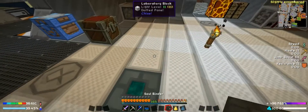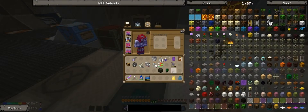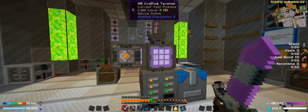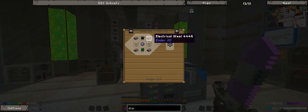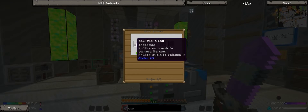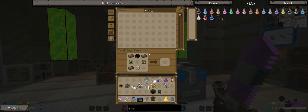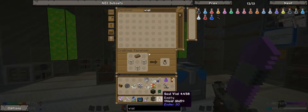Does it need power? I'm assuming it needs power. Okay, so we needed it for the ender crystal, which is a vibrant crystal with an enderman soul. So we're going to have to make a vial — a soul vial. This guy. Perfect, so we got one of them.